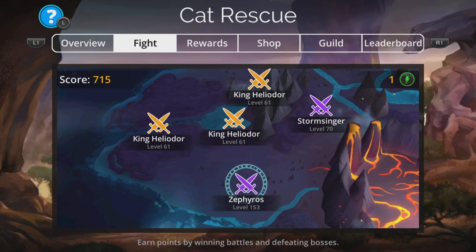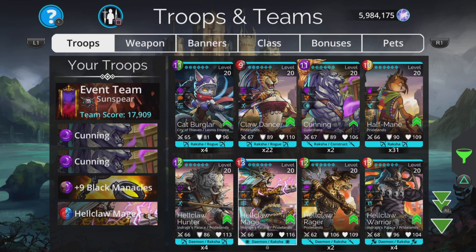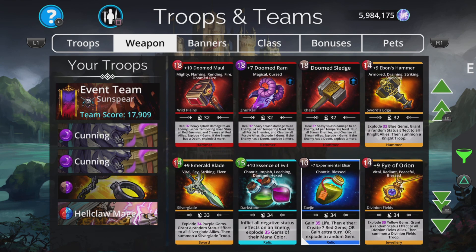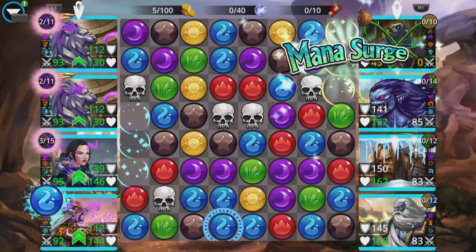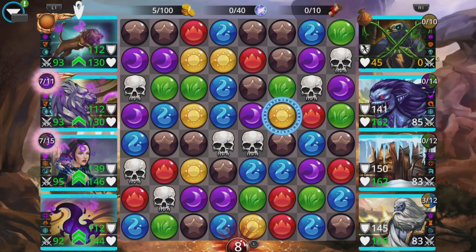If you're a newer player you may want to swap something like black manacles for something which has a summon. You can find those really easily - just put 'explode' into the weapon search and it brings up a load of the best ones. You want something that's going to explode purple really, so you collect those purple gems at the same time. Emerald blade wouldn't be a bad shout - it explodes a load of purple gems and has a summon at the same time, which is going to charge up your Cunnings. The downside of the potion of explosion is if you wanted a specific color it can ruin a nice mana surge.